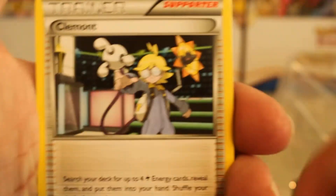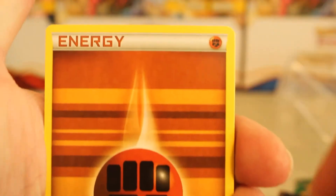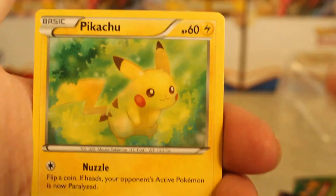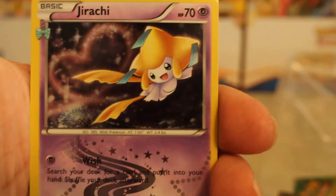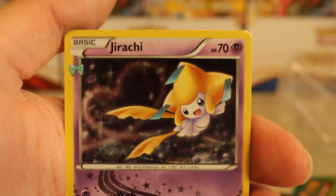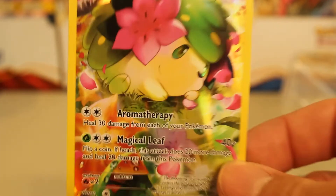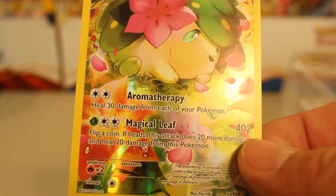We've got a Fletchling, a Clement, a Team Flare Grunt, a Fighting-type Energy, a Meowth, a Magmar, another Pikachu, a Reverse Holo Pokemon Fan Club, a Jirachi Radiant Collection. And our last card is a Snorlax Rare. Wow, we got struck, you guys. The only good card that we got was the Black Star Promo. Wow, wow, wow.